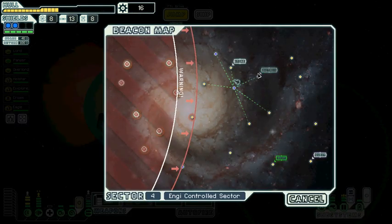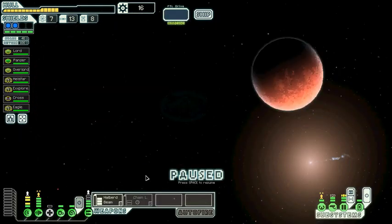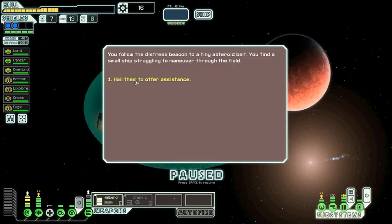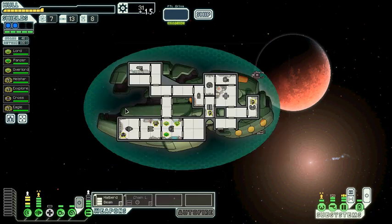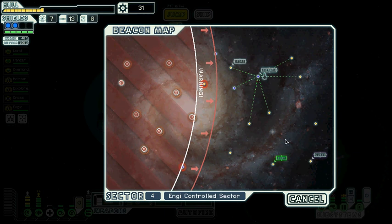That's an empty jump — let's go through the distress call. You follow the distress beacon to a tiny asteroid belt; you find a small ship struggling to maneuver through the field. We offer assistance. Their shields are down and they won't last long. We try to shield them with our ship — four points of damage, oh my god, that was a lot. Crap.